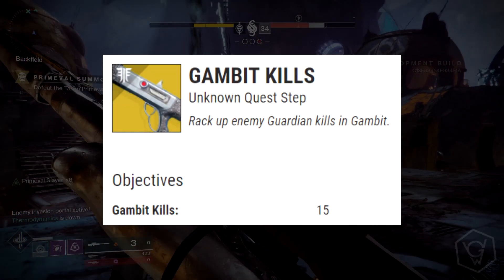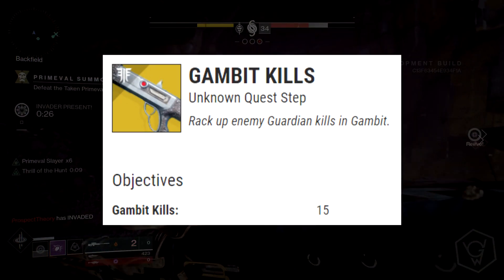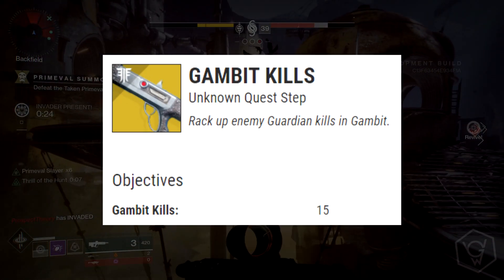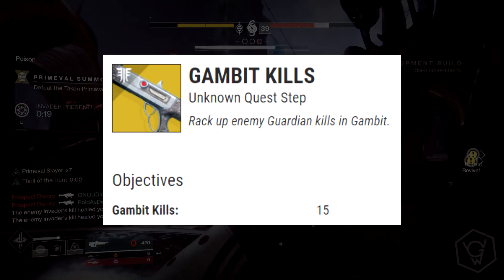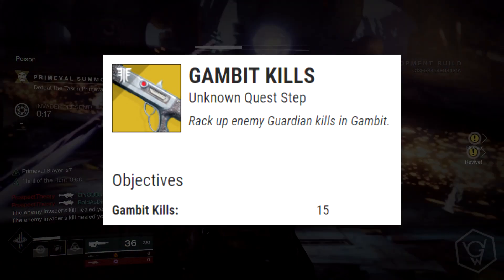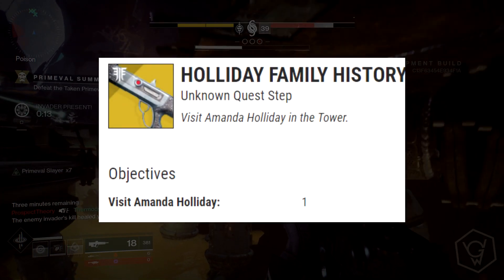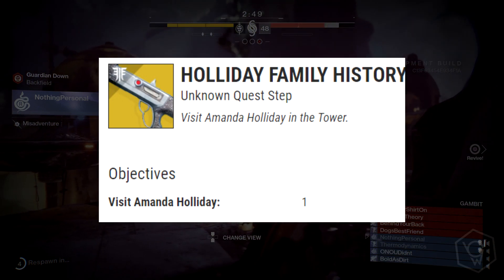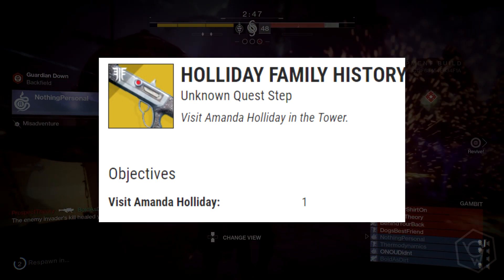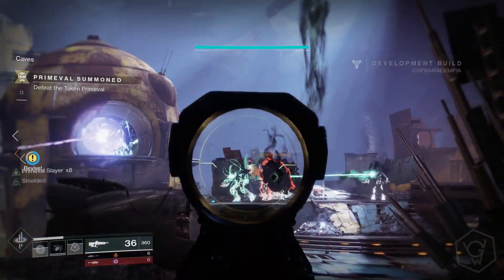The next step is to get gambit kills. You need to go into gambit and kill enemy players — so when you're invading, you need to get around 15 guardian kills in total in gambit. It doesn't need to be in the same match. Then you finish by visiting Amanda Holiday in the tower. The original quest had you wait until reset, so you may need to wait until reset to actually pick up your shotgun.